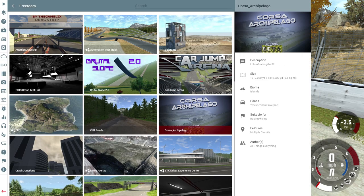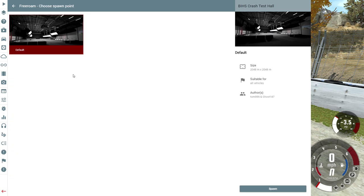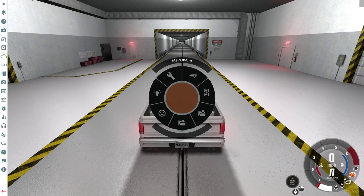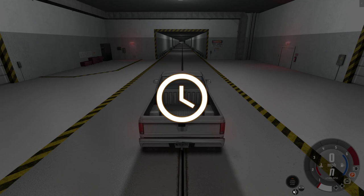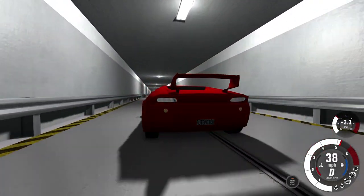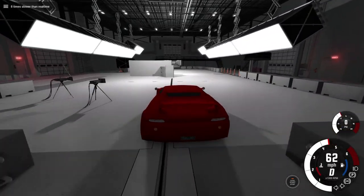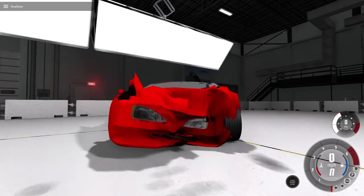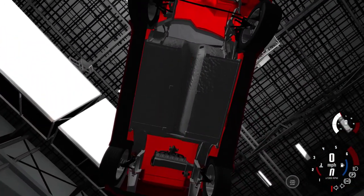Let's go over to an actual crash testing place and see if we can do some proper crash testing. There it is — BIHS Crash Hall. Let's go for the supercar first. I shouldn't even call it a supercar — it's not even close, it's basically a scooter with the body of a car. Those taillights are so tiny. This thing sucks — I can barely even get it up to 60 miles an hour. There we go — boom! Not bad at all. We kind of messed up the face a little bit but it held up pretty well.